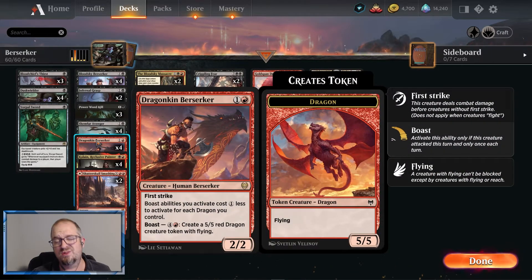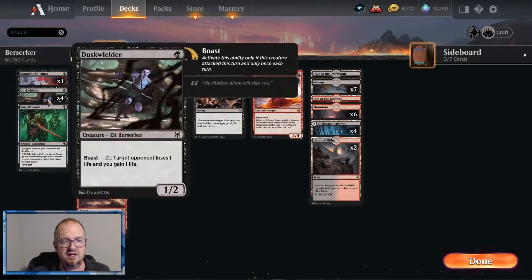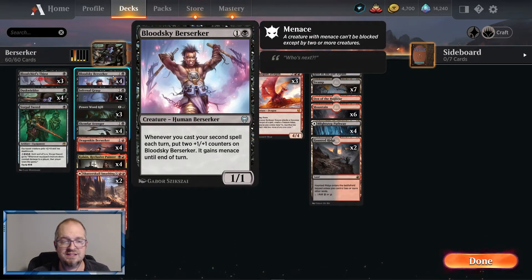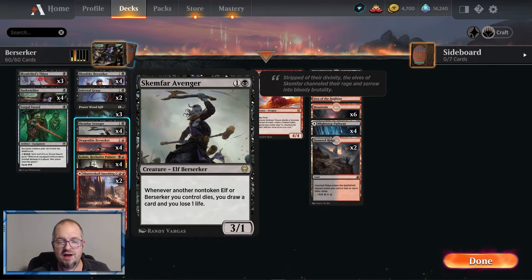The Vorpal Sword is mostly for the Dragonkin Berserkers. We've got our Blood Sky Berserkers — whenever you cast your second spell each turn, put two +1/+1 counters on them. That's kind of why Power Word Kill is in here: we can double-spell pretty easily with a Bloodchief's and a Power Word Kill, wipe the board, pump up our guys. They have menace, they roll in and attack. Infernal Grasp and Power Word Kill are both removal. Skemfar Avenger: whenever another non-token elf or berserker you control dies, you draw a card and lose one life.